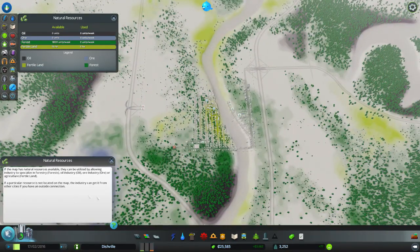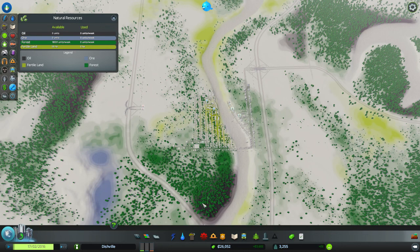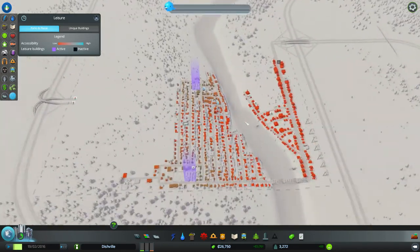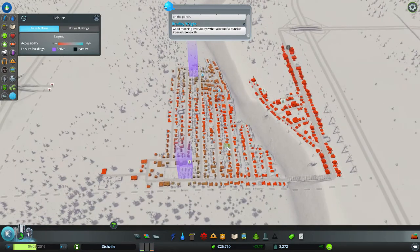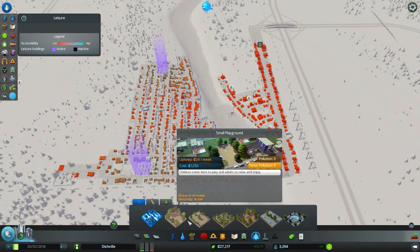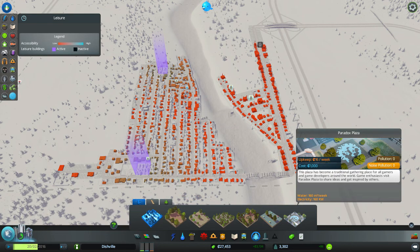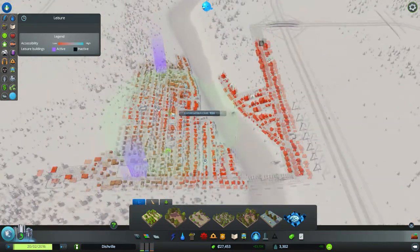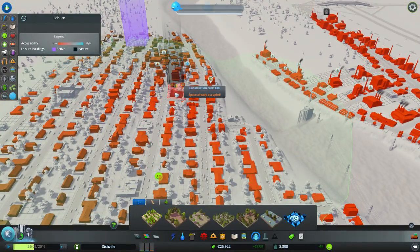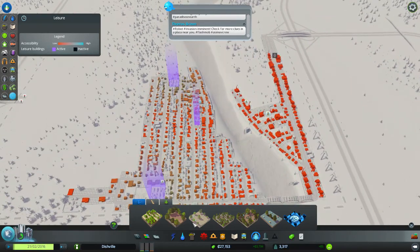There's just forest everywhere outside our tile, but in here there's not really that much. Leisure — maybe we need to sort out a little bit of leisure because everyone's red right now. Let's get some parks around here. Let's chuck one right in the middle somewhere — there we go. That should make them a little bit happier.